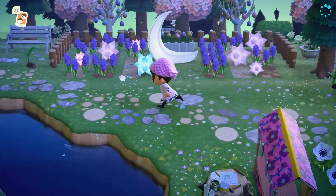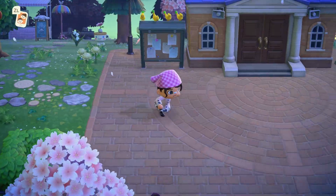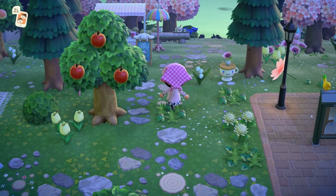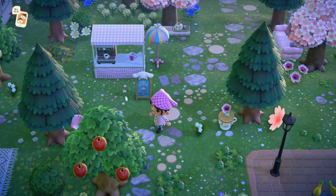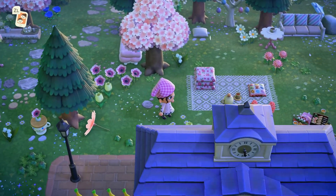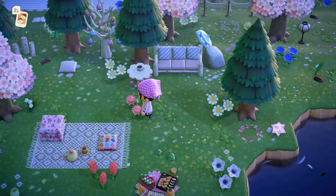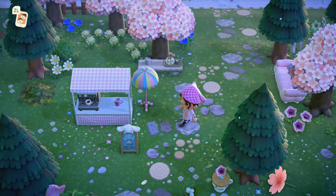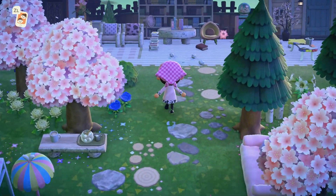We do have another diagonal bridge across that way, but we'll get to that in a bit. First, let's go to Resident Services, which is just over here. Obviously Resident Services is the same for every island, but right above it we have this little coffee stand which I think is so cute. I really wanted to use the Sanrio set for this version of Waffle Leaf because it fits so well with the whole fairycore theme. It all just feels so cozy — imagine sitting here sipping some tea, coffee, or hot chocolate.